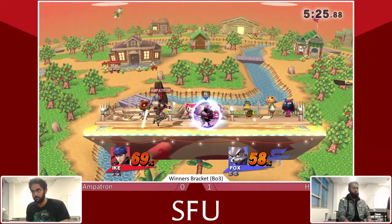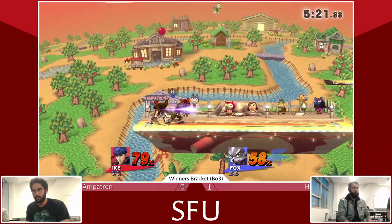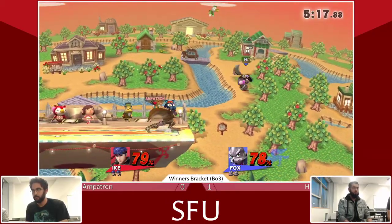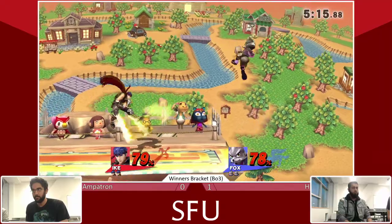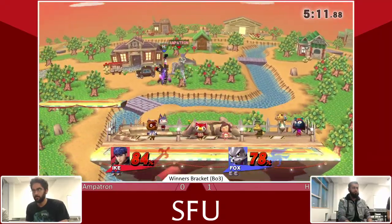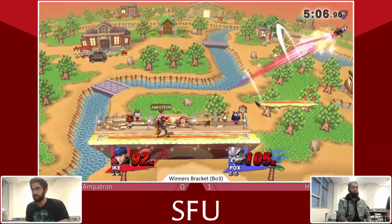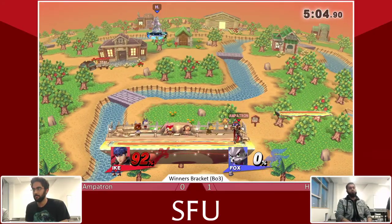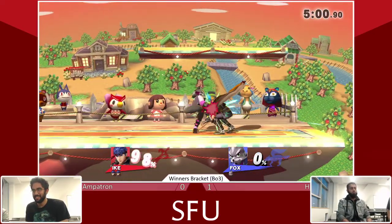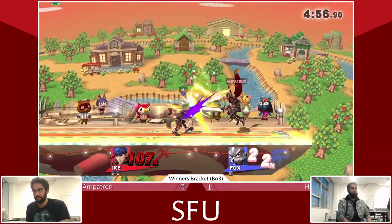But Fox, again, is one up-air away from victory at all times. Get him in the air — nice wait on the air dodge there. Hashtag knocking him up. Got carried the whole way by the up beat, and with the dash grab — get out of here, home run. Start off with a footstool. Let's see what this Fox can do. I believe in him.